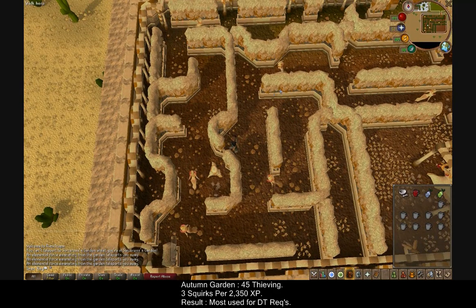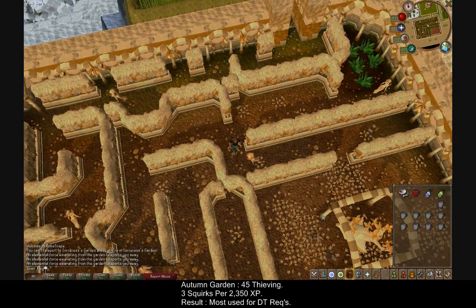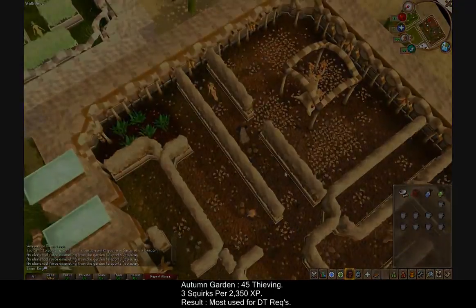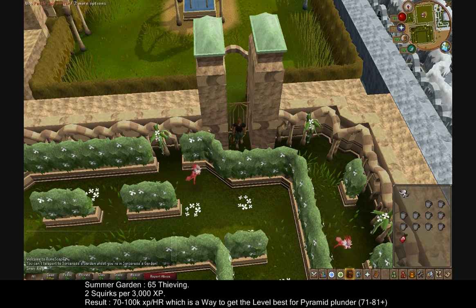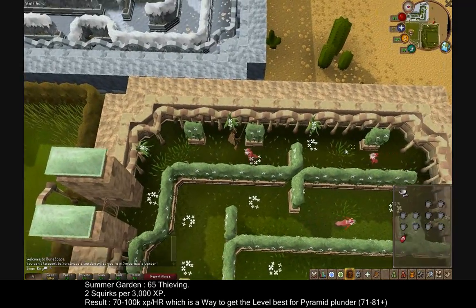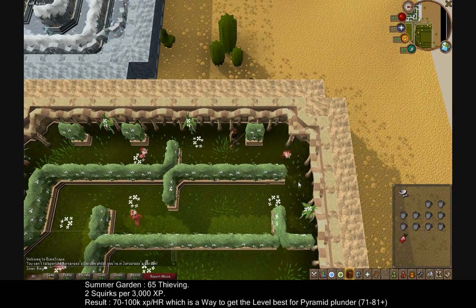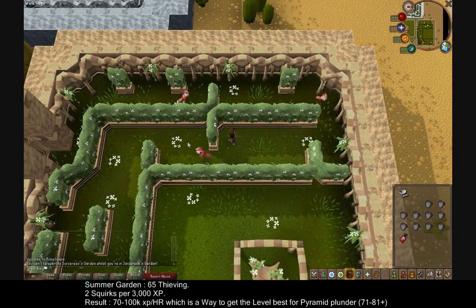This garden is widely used for people who want to get the Thieving requirement for Desert Treasure, as it's quite a fast way to get your Thieving level up. It's actually quite easy because you can have half your screen as RuneScape and half as YouTube or a movie. It's a quick garden and the highest level garden. It's only 3k experience per run instead of 3,350 — Jagex didn't add 1,000 this time — but it's still only 2 squirks, so this can take 2-3 minutes per 3,000 experience depending on if you fail or not.